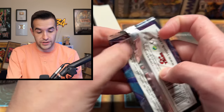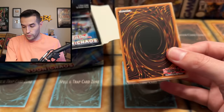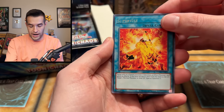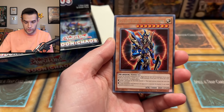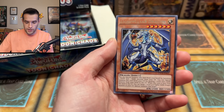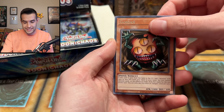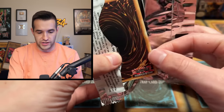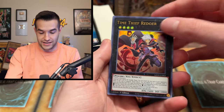Cloyster is definitely a Pokemon, I'm just saying that. Will we finally get something? I have a pile for myself and Nicholas has a pile here. We have Driver, BLS — is that a sign? Please. Psy Frame Gear Gamma, Light Pulsar Dragon, Sangan. All Supers so far. Very slow start, I will say. Literally all Supers, and Supers are guaranteed, so that is literally nothing.